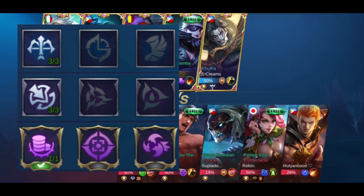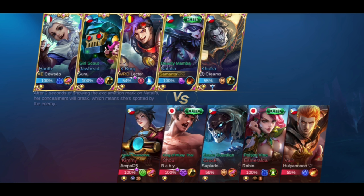In this game, this is my emblem — Assassin Emblem with Physical Attack, Physical Penetration, and Bounty Hunter. I used physical attack at the beginning of the game because Natalia can't burst from level 1. Also, because we bought additional movement speed boots, that's why I don't have movement speed in the emblem.